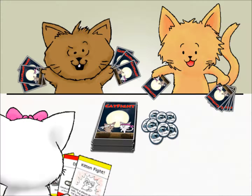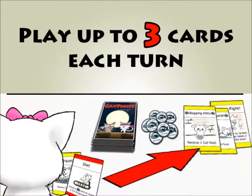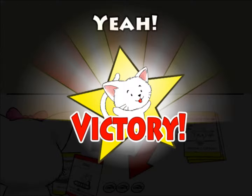The game is simple. Each player is dealt 6 cards, check-in determines who starts, draw 2 cards every turn, and play up to 3 cards each turn to get cat food and attack your opponents. First player to collect 12 cat food wins. Simple, right?